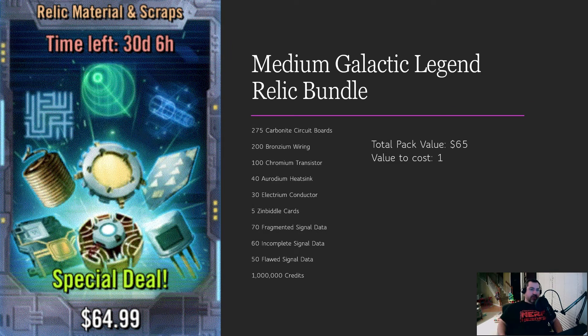The first one is the Medium Galactic Legend Relic Bundle. A couple of notable things here: the Electrium Conductor is the best part of this pack by far. The first three items are really about worthless — you won't have much trouble getting plenty of those. The erodium heatsinks and zimbittle cards are worth something, but not as much as you'd think. The signal data is very helpful and saves a lot of time.